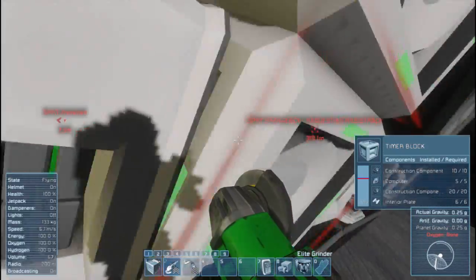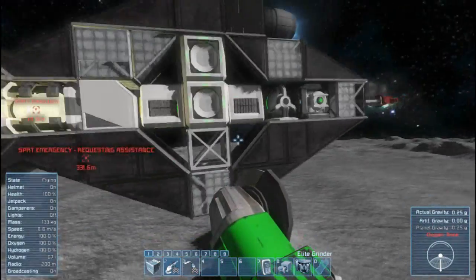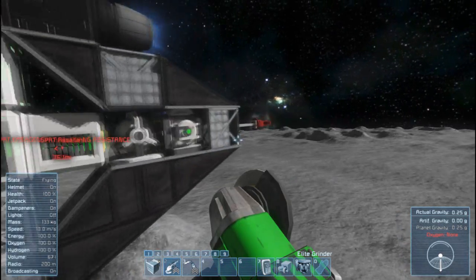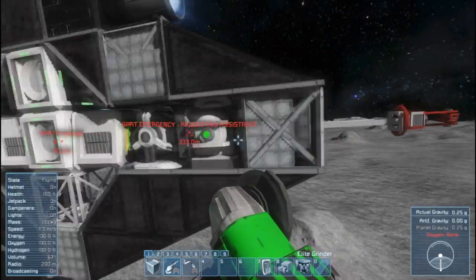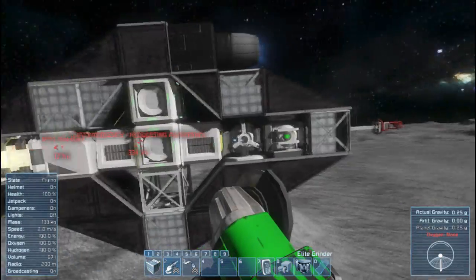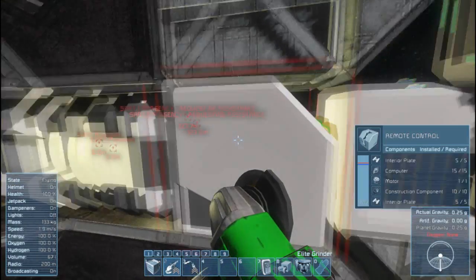You can't destroy any other block first — you have to kill the timer block first, or else it will try and flee. Once that's done it will stop moving. After it's done moving, I just take out the gun, and it's ours. The ship is done — you can do whatever you want with it.